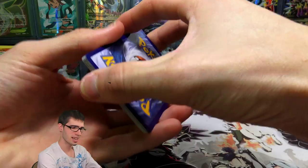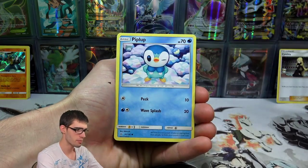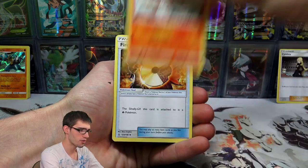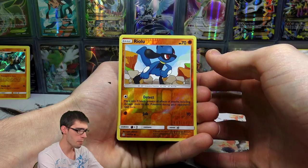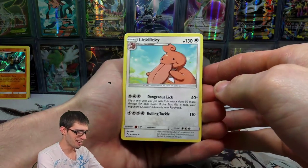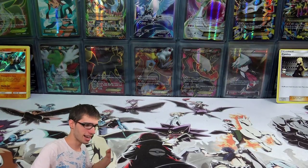We're on our final booster pack — let's get that last pack magic. We've got a Riolu, a Diglett, Piplup, a Salandit, Passimian, a Lightning Energy, a Gabite, Monferno, a Fire Memory, a Riolu Reverse Holo Common, and to finish things off today — a Lickylicky Regular Rare. That is a gross way to end today's opening.